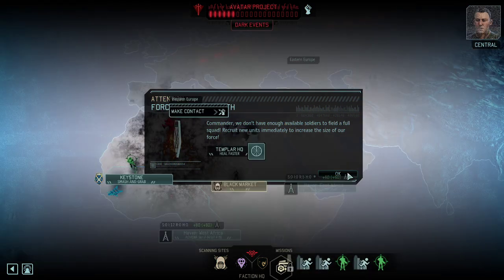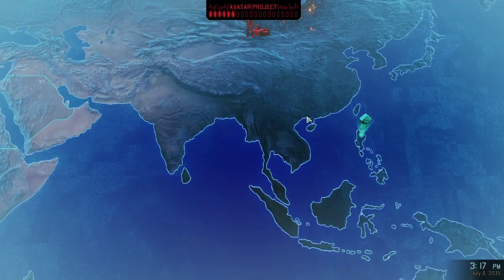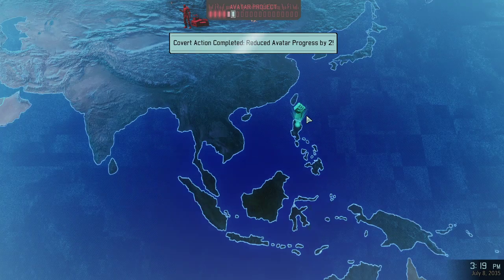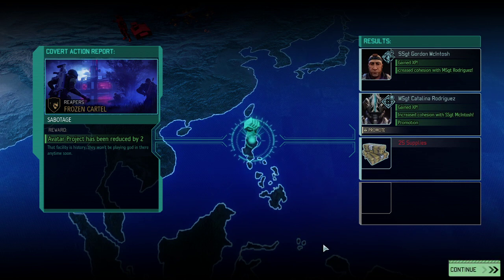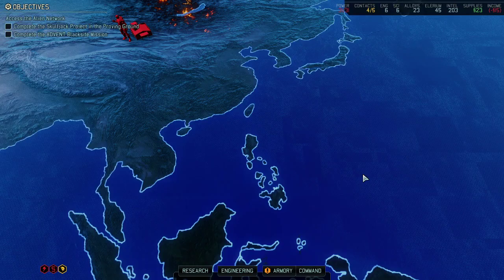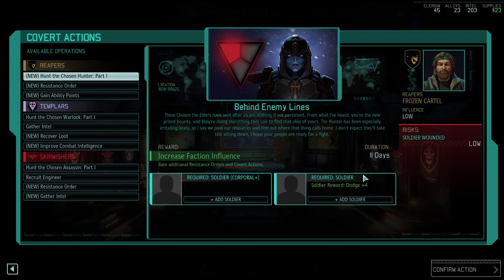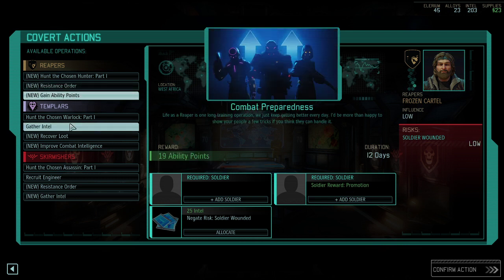We should check with resistance HQ for new recruits. Let's look at the avatar progress — minus two, we're down to four pips. Nice. New month: you could increase the faction and get some dodge. Got a promotion here; ability points plus promotion sounds great as well.